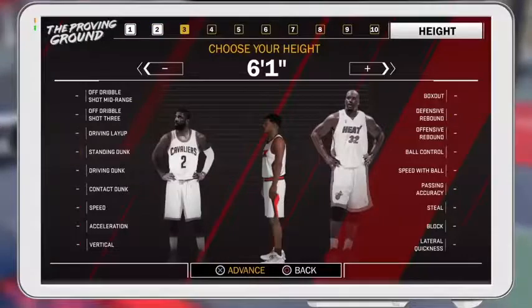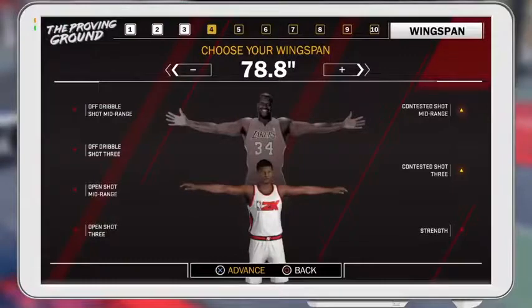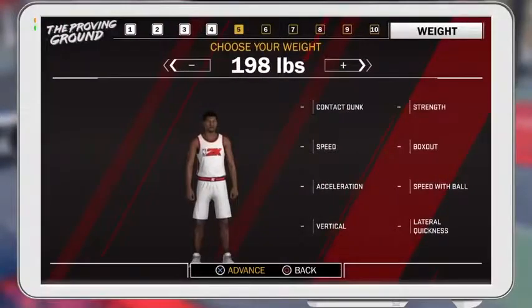Next, you want to either make your player six-three or six-four — those are the max heights that you can speed boost with this dual archetype. I went with six-three because that's what I did in past games. Then you want to max out your wingspan.